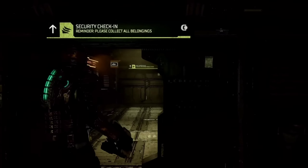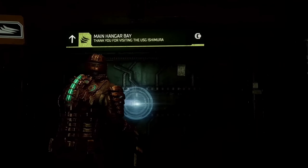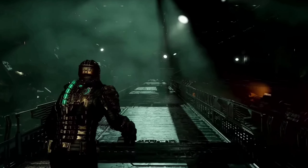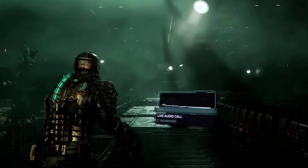Hi, my name is Philippe Ducharme, senior producer on Dead Space. Today I'm here to give you a first look at one of my favorite sections in the game. We find ourselves here in the Ishimura's hangar at the beginning of chapter 3. We're going to make our way towards the control and engineering, where we'll attempt to restart the ship's engine.